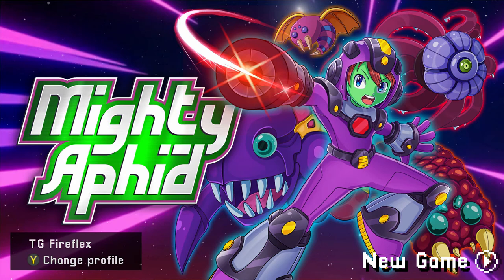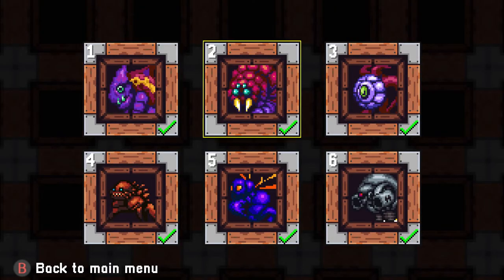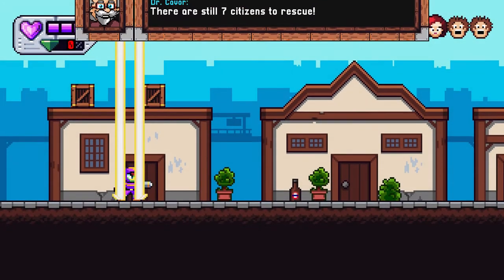Hey guys, Fire here from In-Depth Gaming bringing you another game review. This time we're checking out Mighty Aphid. The game is developed by Cascadia Games and published by Chili Dog Interactive, releasing on June 25th, 2021 for a price of $4.99. Mighty Aphid is a quick platformer where you control a character going around trying to rescue civilians and defeat alien combatants on each level.